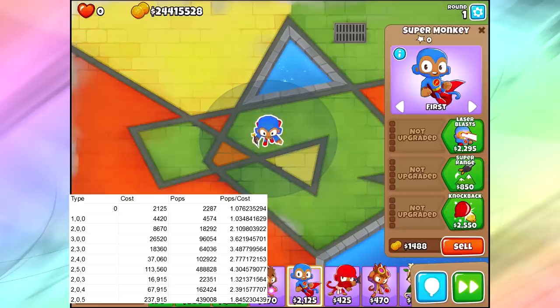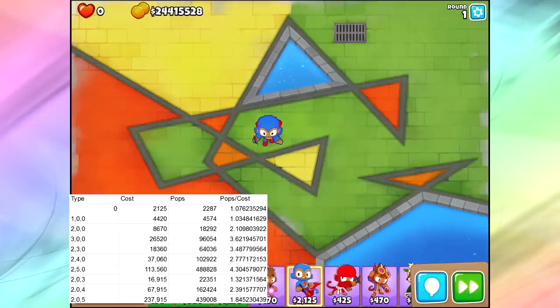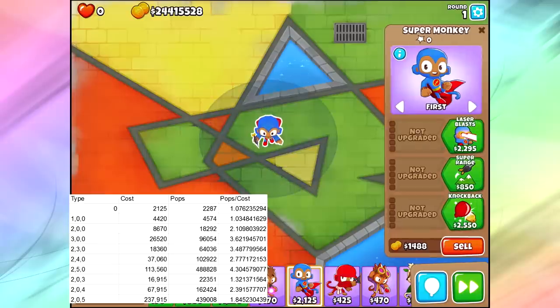Before I go over all the different numbers, I just wanted to talk about why I did that for Super Monkey specifically. I feel like Super Monkeys are one of those towers where they don't really do anything too fancy or special — they just do pops. That is their job. If you want them to do things, you upgrade them higher. We really don't even need to talk too much about the different upgrades themselves. It's just how good they are, basically.